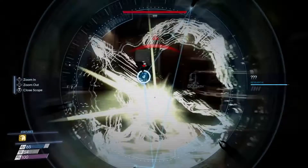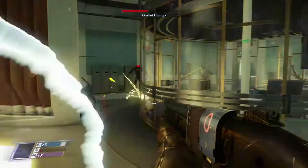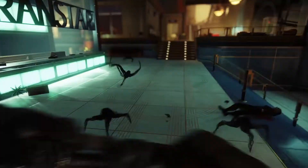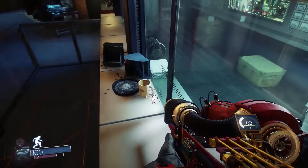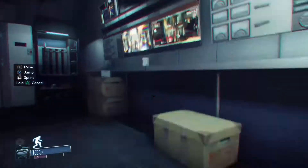Kinetic Blast is one of the first Typhon powers you'll encounter. It's a way to project an explosion into the world — like a psychic grenade. Mimic is a really fun power that comes from the namesake creature, the Mimics themselves, which you learn after scanning a couple of them. Mimic Matter is a versatile tool that players can use to dupe their enemies, avoid hazards, or negotiate environmental obstacles.